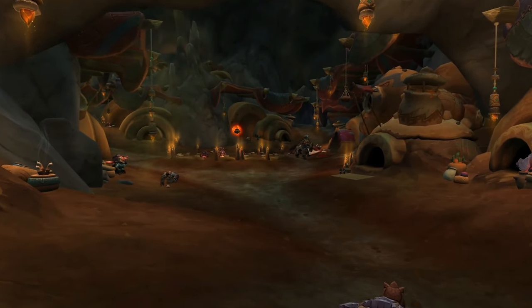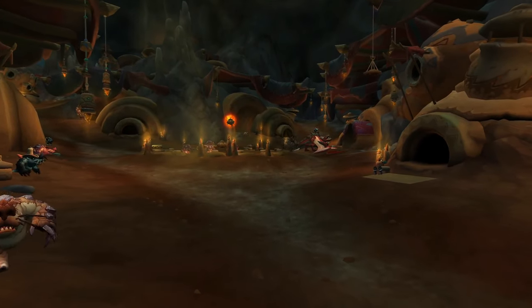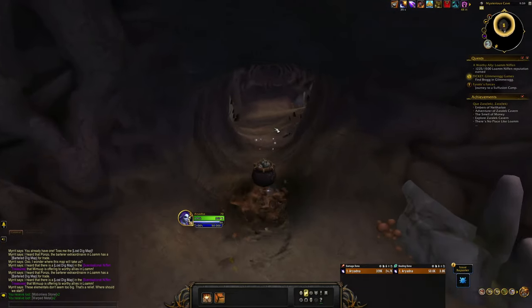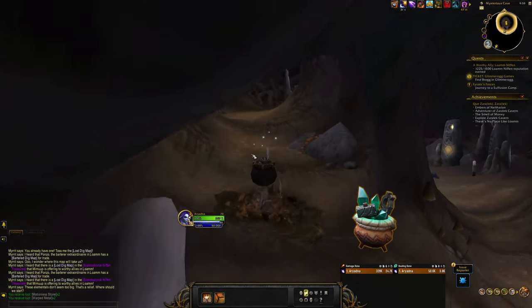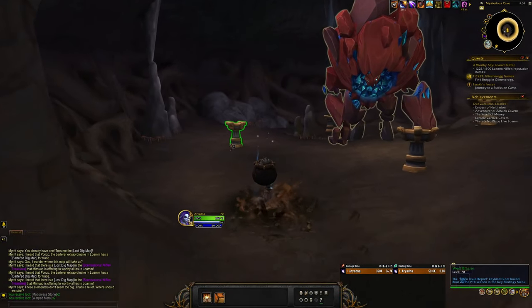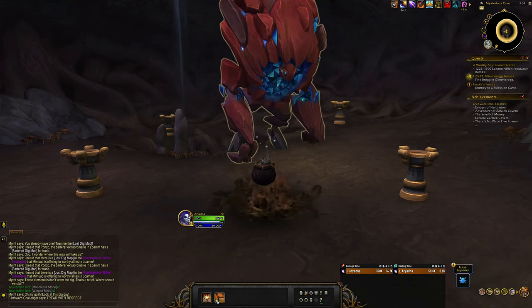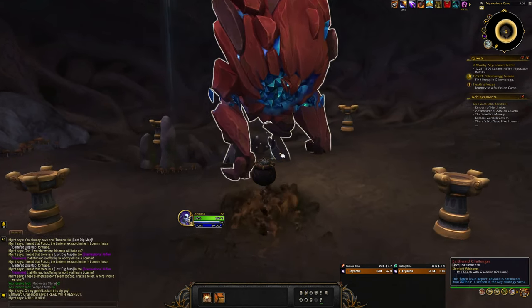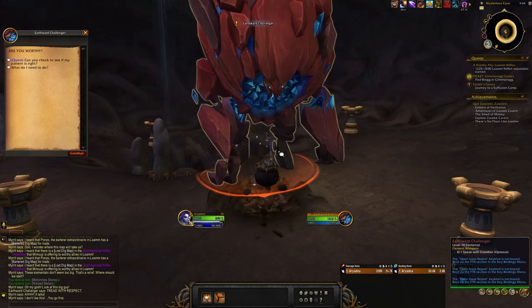The Niffen are a brand new Renown faction who we meet in patch 10.1 in the new zone, the Zarellek Caverns. With this new Renown faction, there are a handful of new features, systems, and rewards being introduced as well. Today I'm going to walk you through how to effectively farm Renown with the Niffen, how to navigate their new features and systems, and we'll also take a look at some of the main rewards you can get from increasing your Renown.